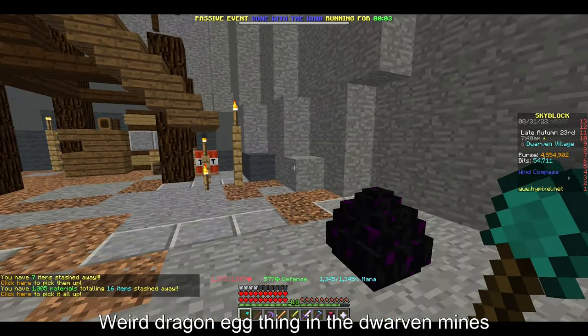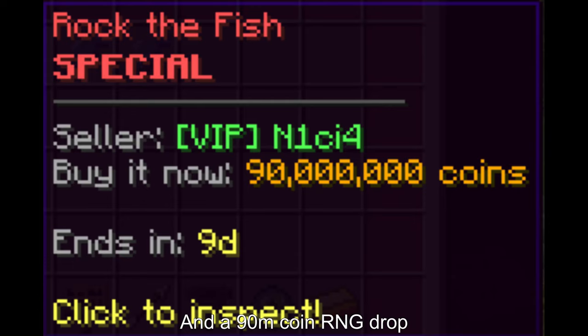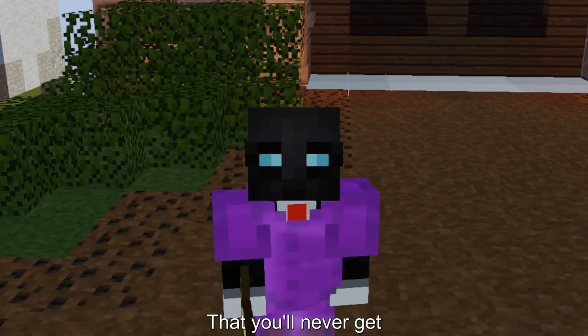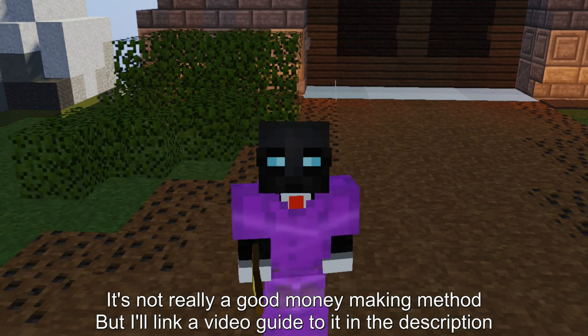There's a weird dragon egg thing in the dwarven mines. It's even got its own achievement and a 90 million coin RNG drop that you'll never get. It's not really a good money making method, but I'll link a video guide to it in the description.